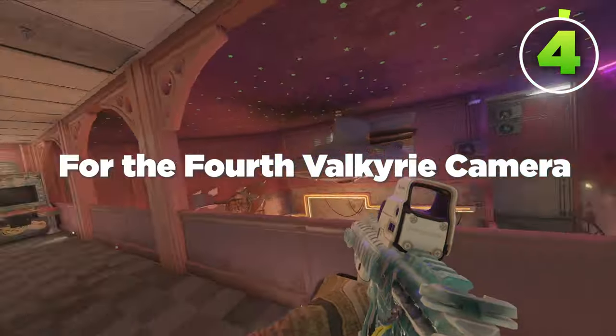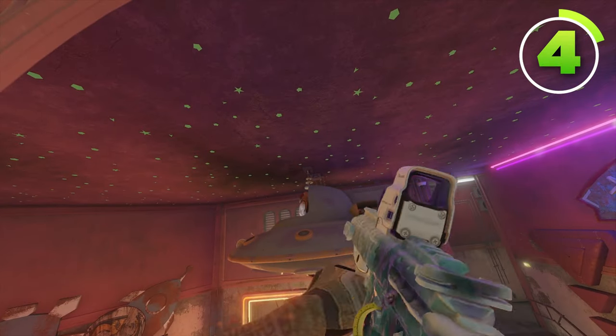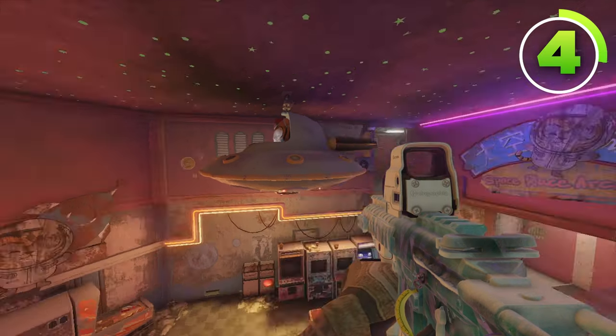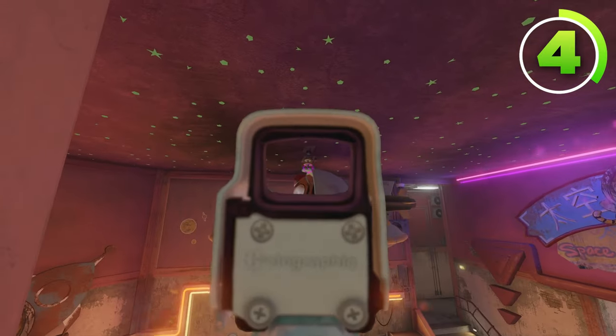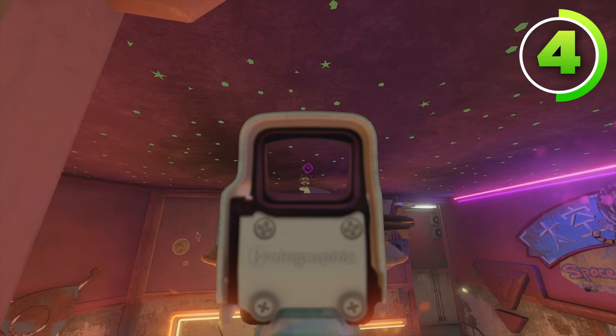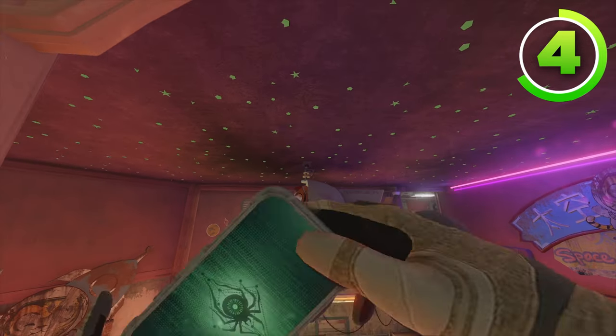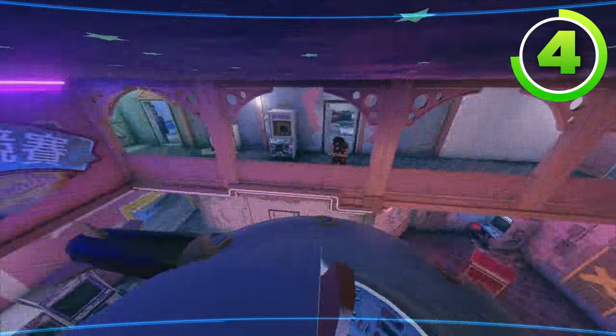For the fourth Valkyrie camera, put one on the stem of the UFO hanging from the ceiling, just like that. Because our brains are really good at recognizing patterns, most people will see a ring here, a smaller ring here, a smaller ring here, and assume this circle is an even smaller ring. They won't assume that's a Valkyrie camera unless you're on it and the bright light is shining.